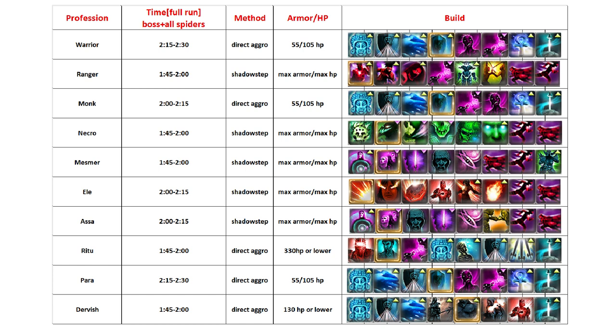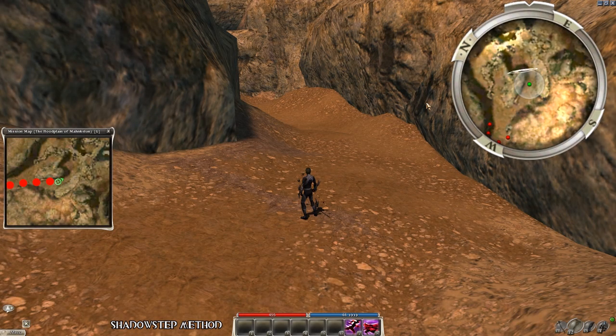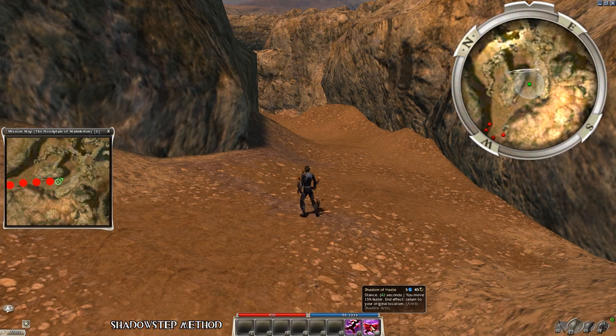Now let's focus on the whole group and take a look at this list. There are basically 2 different ways of farming here. The first is the shadow step method — you need 2 skills for that: Shadow of Haste and a cancel stance. When you are doing the running phase and see this weird looking figure, activate Shadow of Haste.